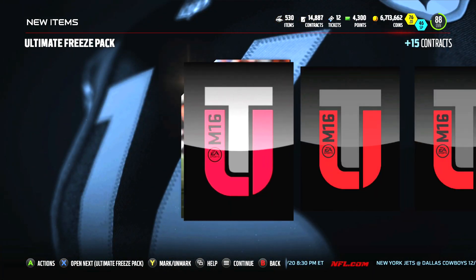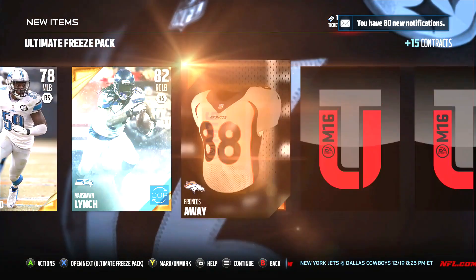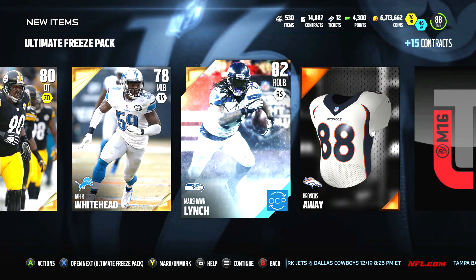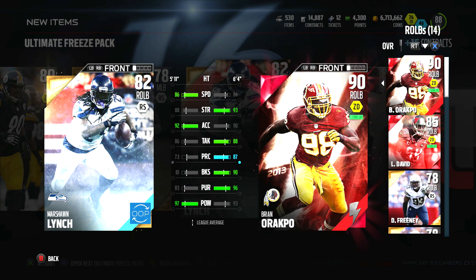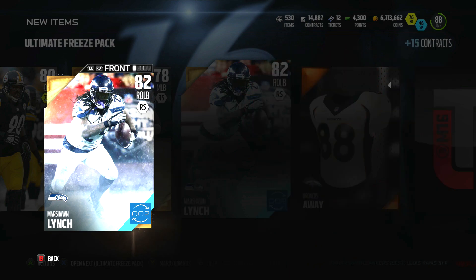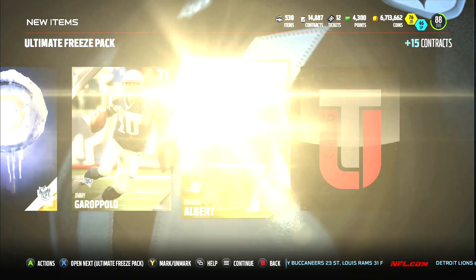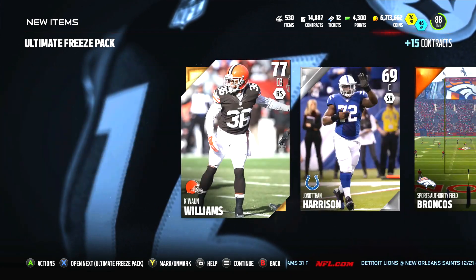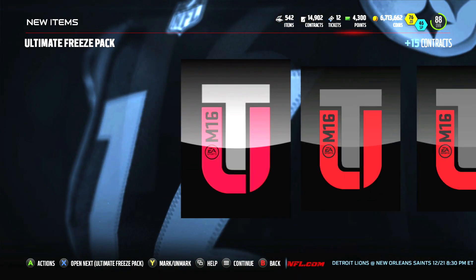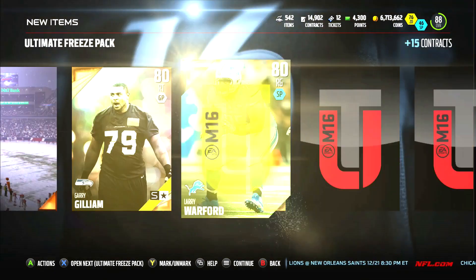Next pack — not sure how many more of these we got. We're looking to clutch out our first Ultimate Freeze elite. We get a Marshawn Lynch outside linebacker. Speed, acceleration — he's got 86 tackle, 97 hit power. That's why he's there — he's got that hit power. Definitely an interesting card, I didn't even know that card was in there. We get another Broncos collectible and a D4 Team of the Week. So we got our first Ultimate Freeze card.